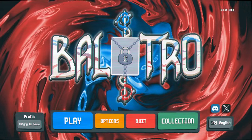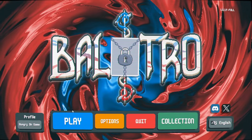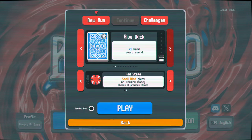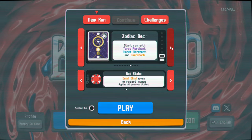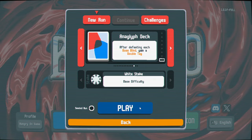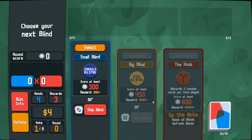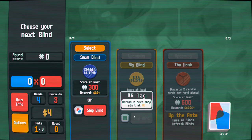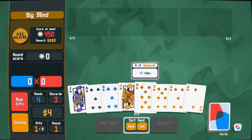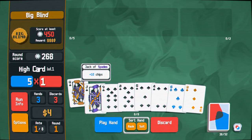Hello, we're back for Balatro and today we're gonna be rich! It is time for the Balatro Bezos challenge once again and I have a fun idea. Don't worry, the Rare Joker challenge will be back, but I have a fun idea for Balatro Bezos. As you know, we're trying to get to $2,000 in an unseeded Balatro run, and I thought - what about the Anaglyph deck? After defeating each boss blind, you gain a double tag. That's the plan.